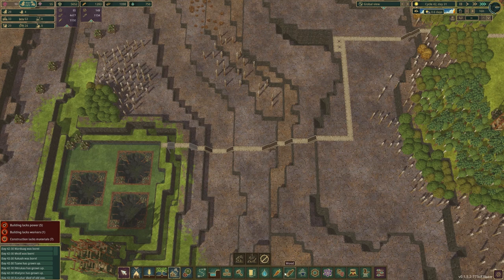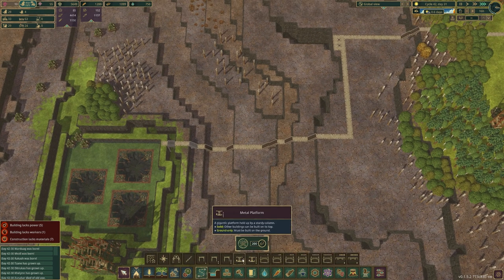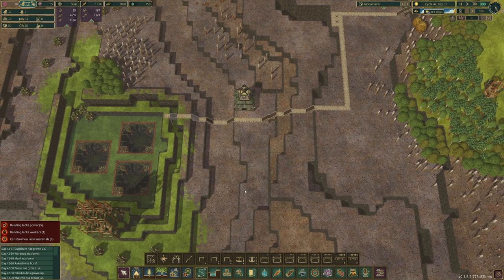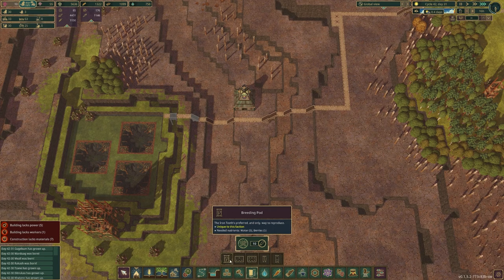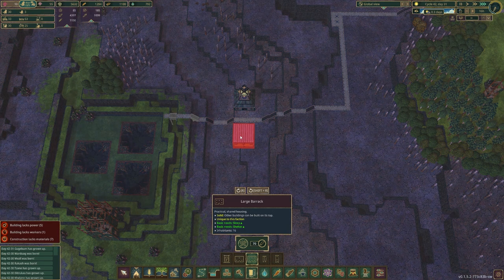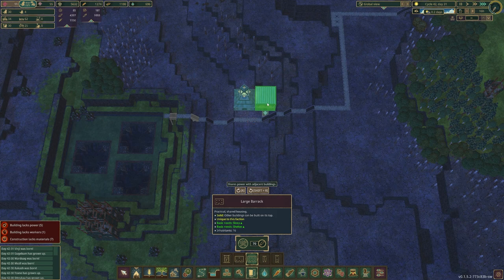We're not going to connect it just yet because that would not work. If I try to put it there it won't work because it's not separated with a gate — we're just going to put it like that. Then we need to build some housing. For now I think a large barracks will do.